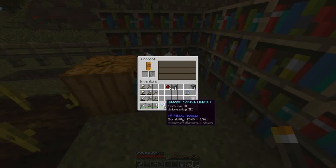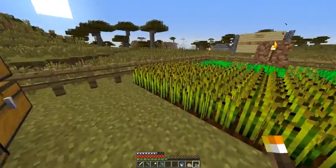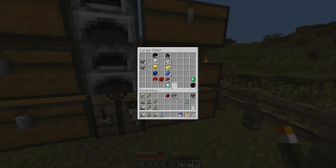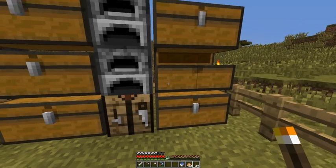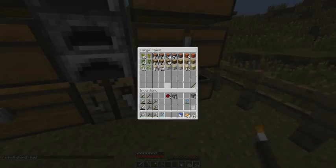I picked up that diamond that you saw down there, plus a bunch of redstone. So I have 37 diamonds — I found four veins of diamonds before I got the Fortune pickaxe, so I just saved them. So I have a really big haul of diamonds.